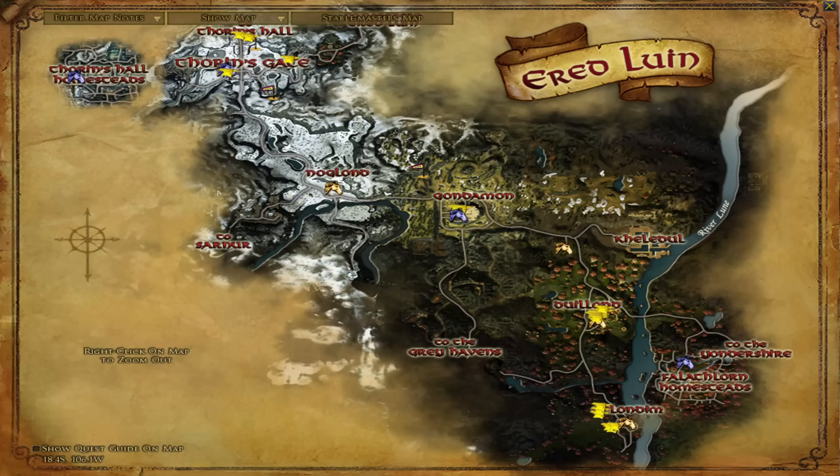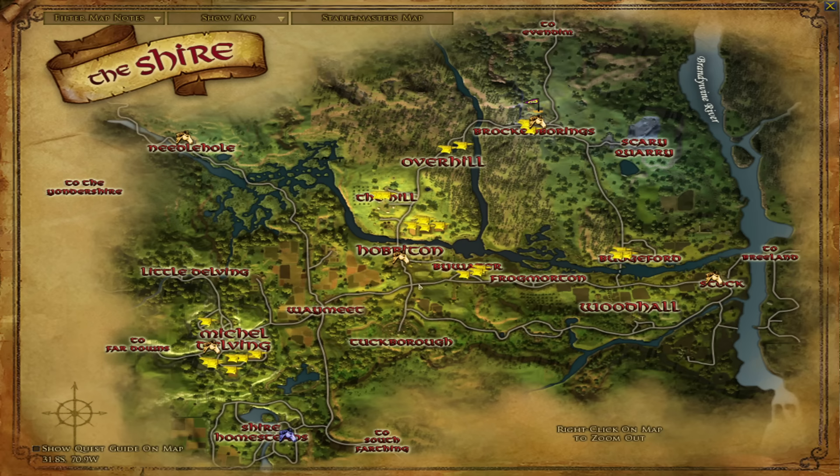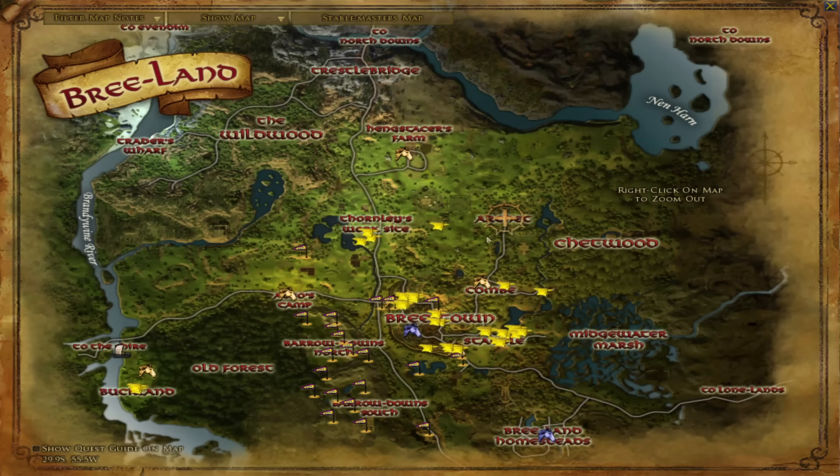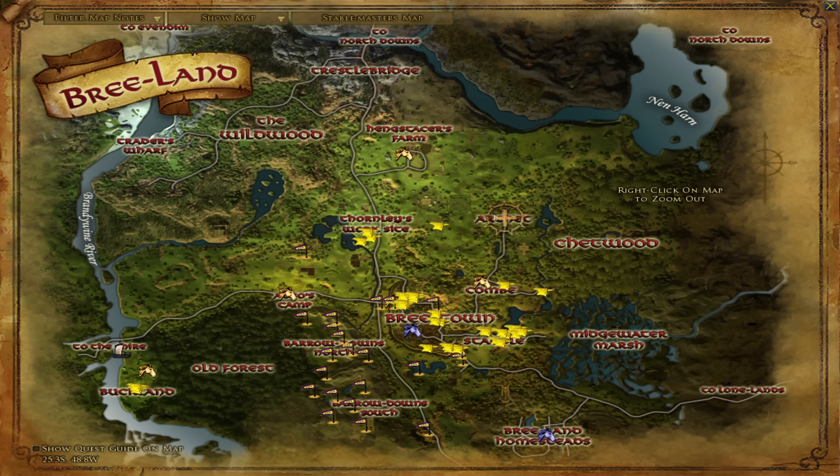Ered Luin is the starter zone for Elves and Dwarves — Elves on the southern side, Dwarves on the northern side — and is going to be level 5 to 14 quests. The Shire is level 5 to 12 with a single level 13 quest, so it is actually lower level than Ered Luin technically. Level ranges aren't really normalized in LOTRO, and as a reminder, you don't have to leave a zone as soon as you hit its upper level — you can and often will stay in the Shire longer if you quest through the entire zone. The Shire is for Hobbits. Bree-land is for the Race of Man and is actually a really large zone. The starter area of Bree-land — Archet, Comb, and the eastern side including Chetwood and Midgewater Marshes — is all level 5 to 14.